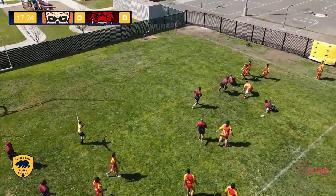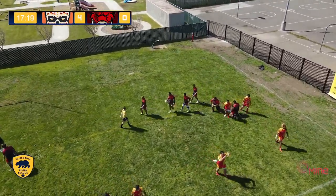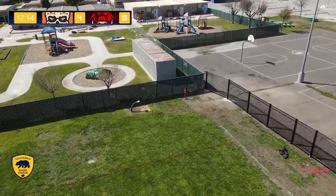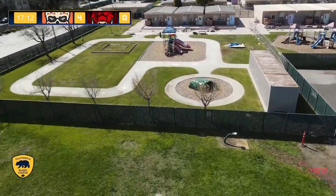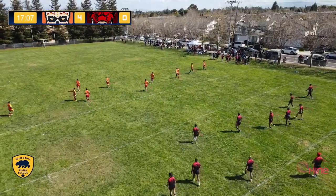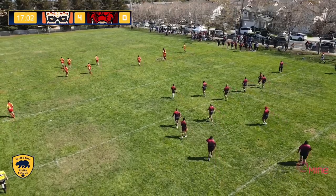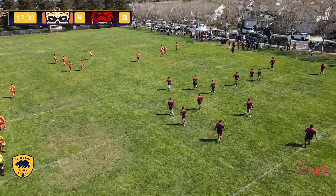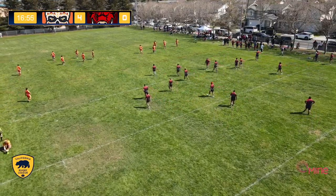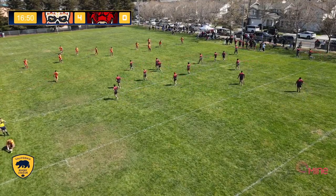He seems like he's got some daylight — what a try-saving tackle there! But it doesn't matter. San Francisco touches the ball down for the initial try of the game. Razorbacks were trying to bend and not break, but the Savage wasn't having any of it. They managed to find the hole out towards the edge for the initial score of the game.